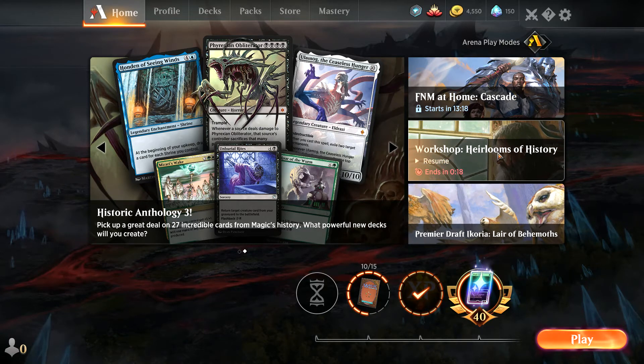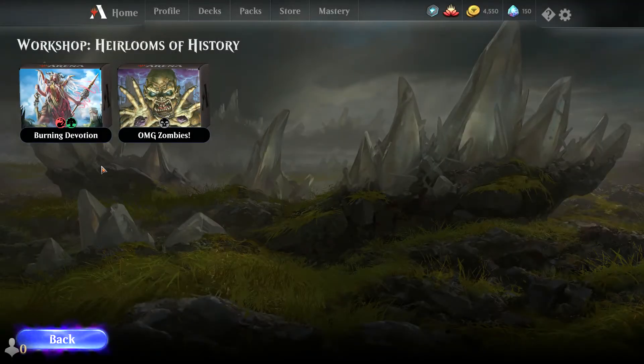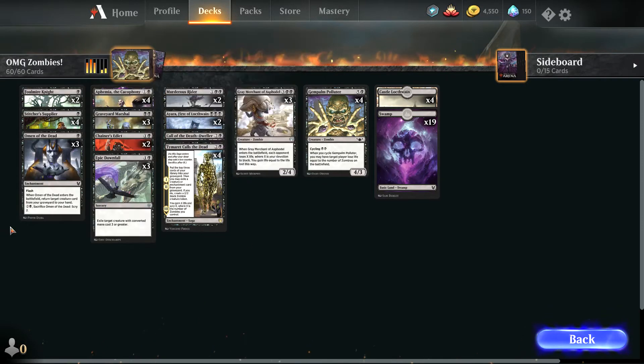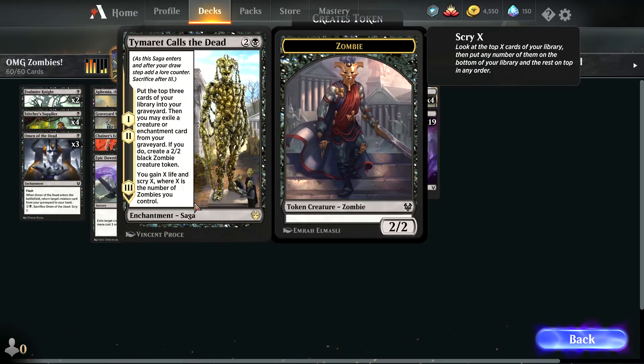In the first video we discussed Burning Devotion. This time we're checking out OMG Zombies. With the name itself, it's about bringing a lot of zombies onto the battlefield. The key card is Gempalm Polluter — when you cycle it, the target player loses life equal to the number of zombies on the battlefield.